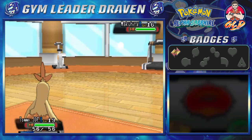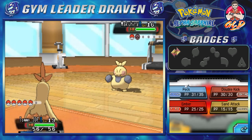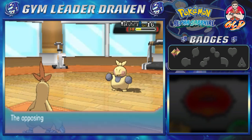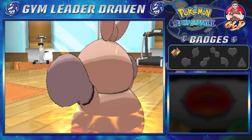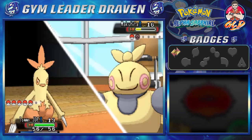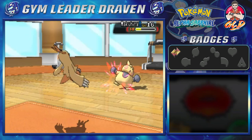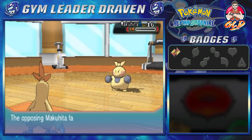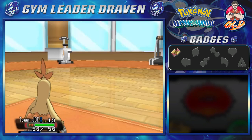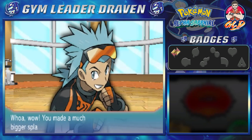Gaia grows to level 12 and here comes Makuhita. The key thing is to prevent it from using Bulk Up, which raises both its defense and physical attack. It uses Bulk Up right away. Let's go straight for another Peck attack — and we win! We have defeated Brawly!